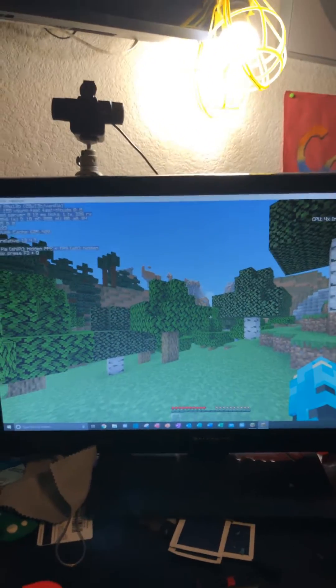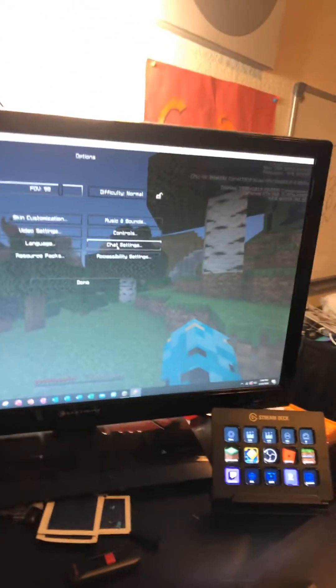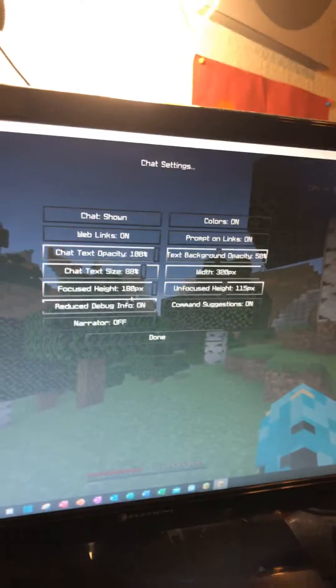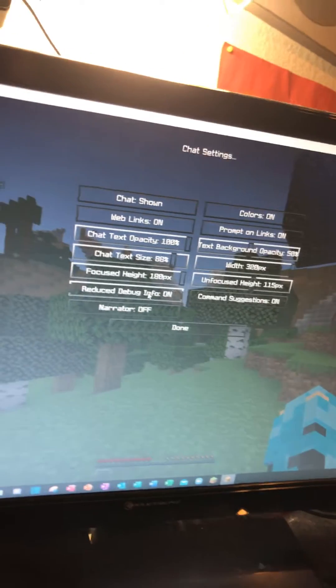I was messing around in the settings and I went to Options, then Chat Settings. Why is it in Chat Settings? I have no idea. Reduce Debug Info is on somehow. I think whenever I had this glitch where I couldn't click on any links in the chat — nothing would work — I tried messing around in here and I turned Reduce Debug Info on thinking that would fix it.